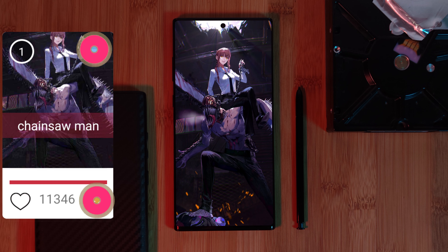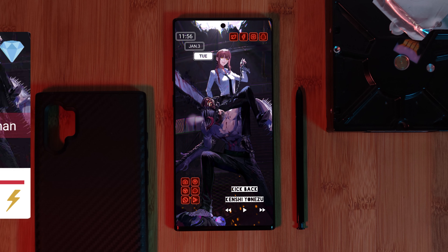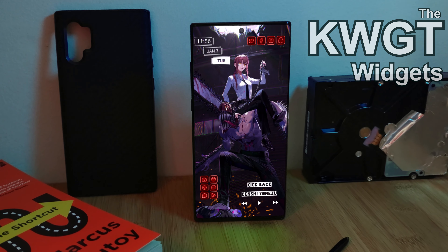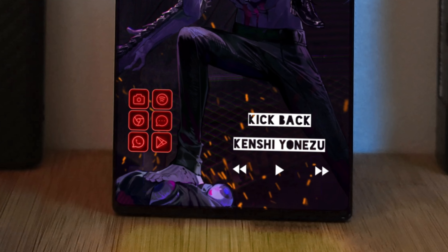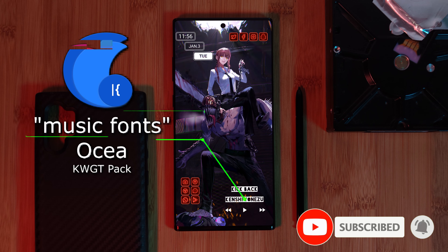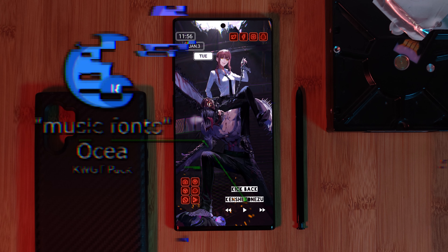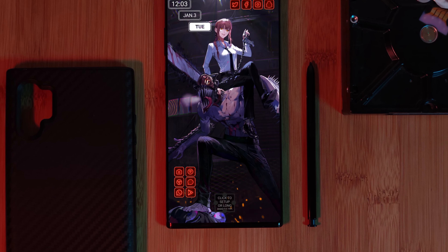Let's kick things off with some Nova Launcher tweaks. Starting with removing that notification bar from our home screens to give us this clean look. For this, within Nova Launcher settings, just simply head into the look and feel section, and under notifications, make sure to disable this option right here.